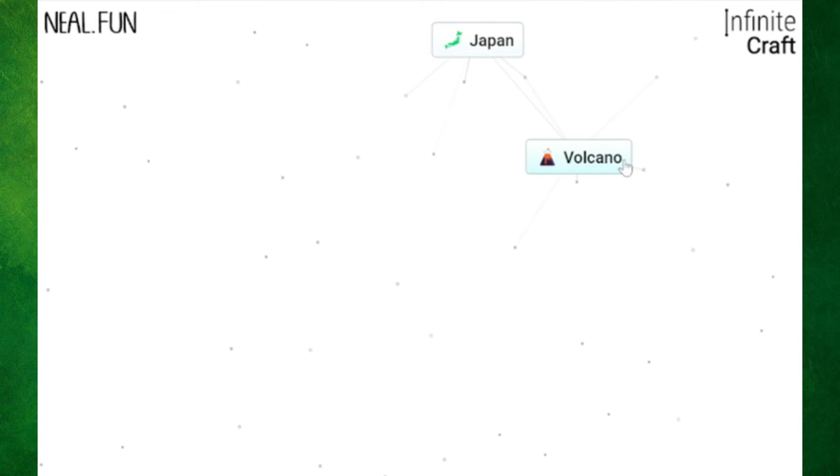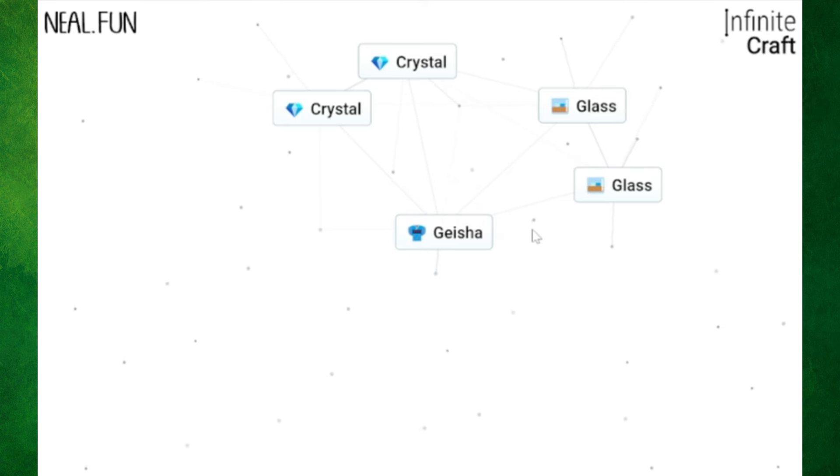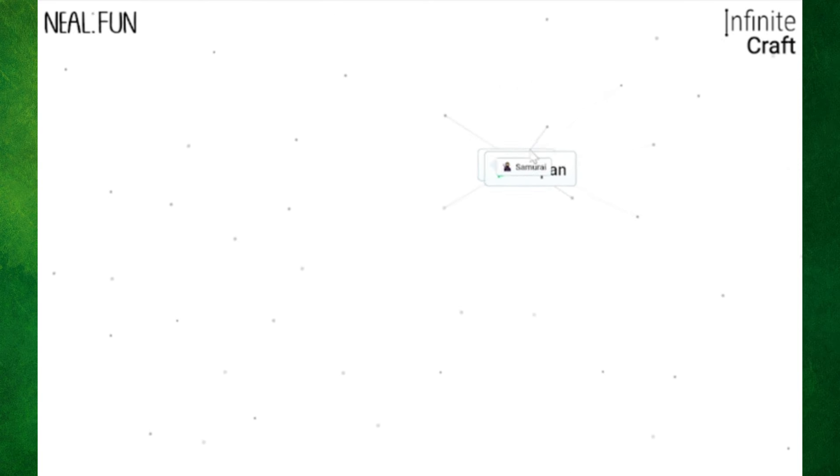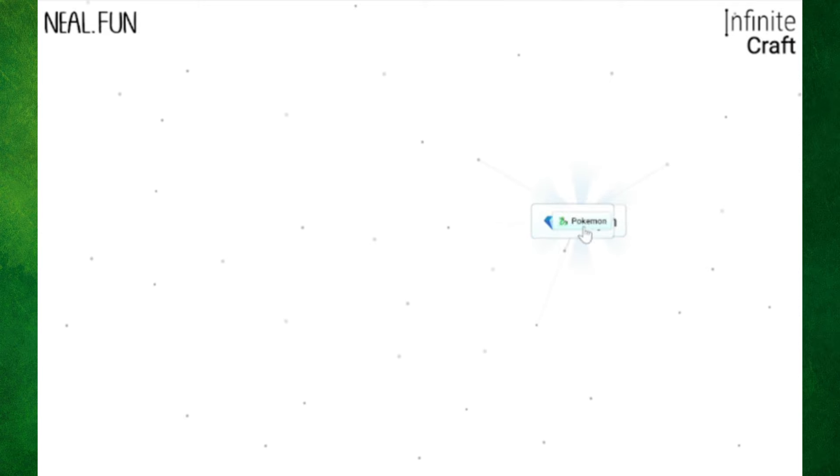I've never played Infinite Craft before, so crafting is a bit of trial and error. Mountain with fire gives us volcano. Could I somehow get Ash from this - would the game recognize Ash as the Pokemon character or just literal ash from a volcano? We get Crystal. Could I do Pokemon Crystal with Japan? No. Fire with a gem makes Ruby. What about Pokemon Ruby with Japan? No, we're back to Samurai. Water with earth gives us plant, two plants gives us tree, and fire with tree gives us Ash. Can we do Ash with Crystal? No, Diamond again. What about Ash with Diamond? We get coal. Ash with Ruby - yo, we got it! So there we go, I've made Pokemon.